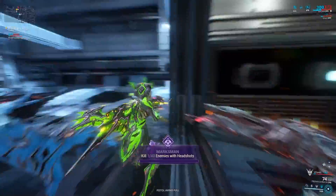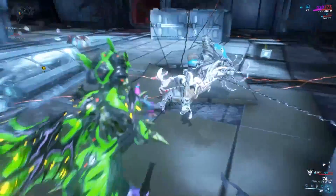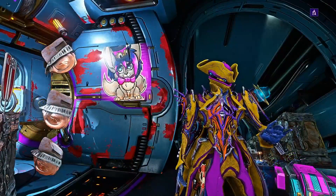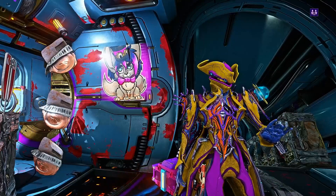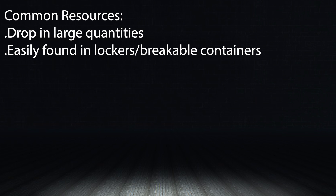Now that you have your farmer's cap on, let's list all the resources with a handy table on screen, where they drop from, and personal suggestions for the best places to farm them. There are three types of resources in the game. Common resources drop in abundance and large quantities from all enemies and will flood your inventory most frequently. They also drop in abundance from lockers and breakable containers, and include things like ferrite, nanospores, and alloy plates.